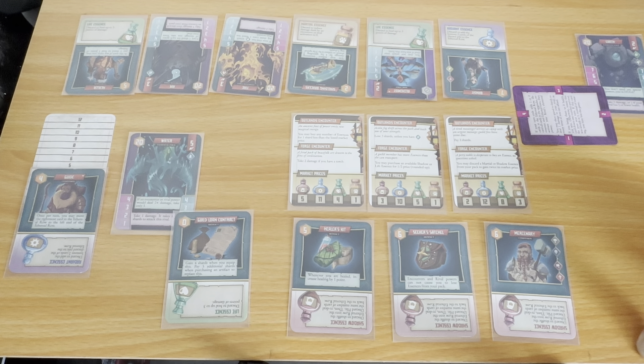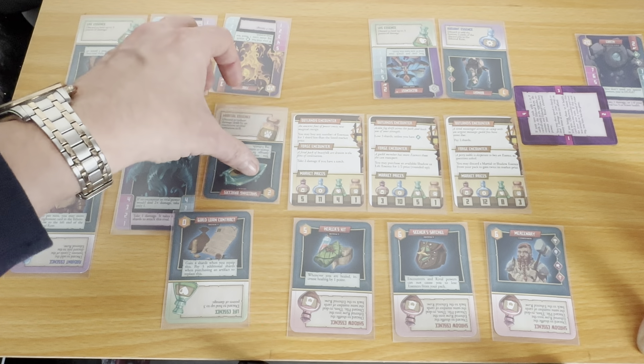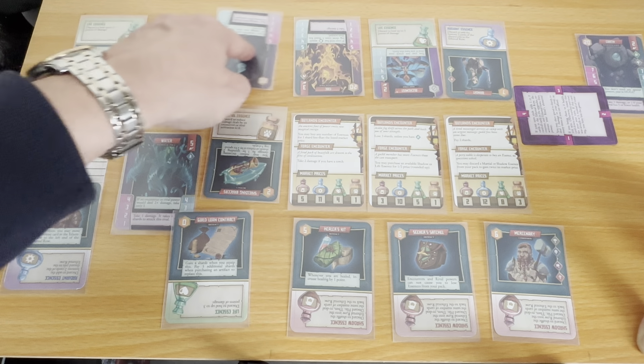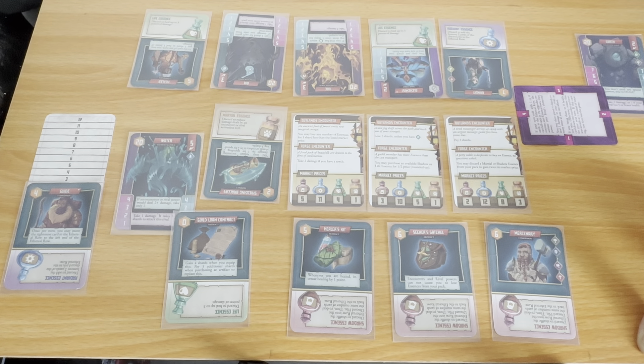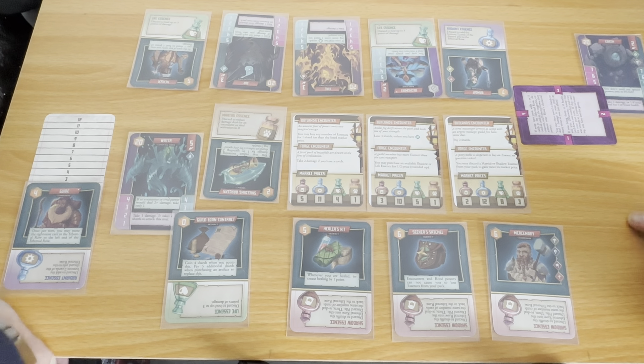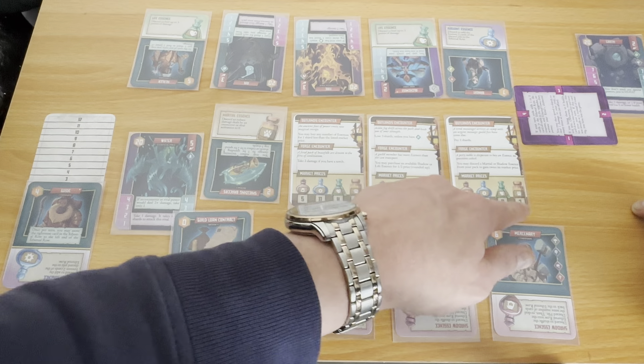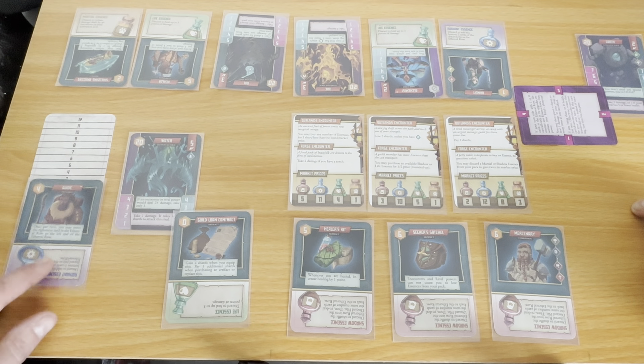You could buy it and then flip it for one shard. Let's buy the martial essence — half rounded up would be two. So buy it for two and sell it in the market phase for three. 'Guild member has more essences than she can transport — you may purchase an available shadow or life essence for half the price rounded up.' Oh no, I didn't look ahead — I could have bought the life essence for four and sold it for eight instead, but I don't have enough money. I've only got three. Market phase — I'll sell my martial essence back for three, up to six.